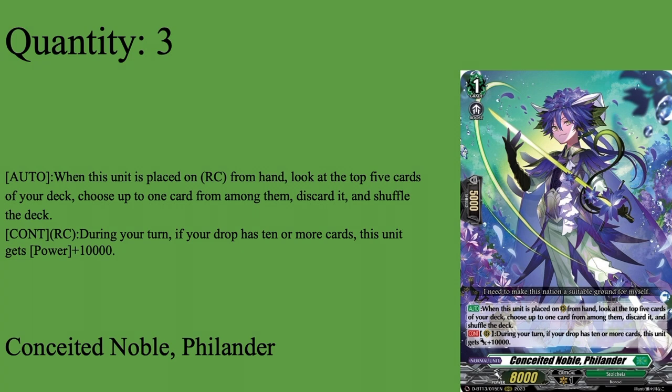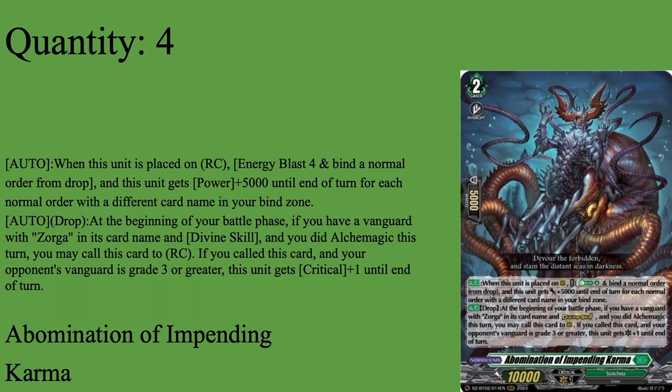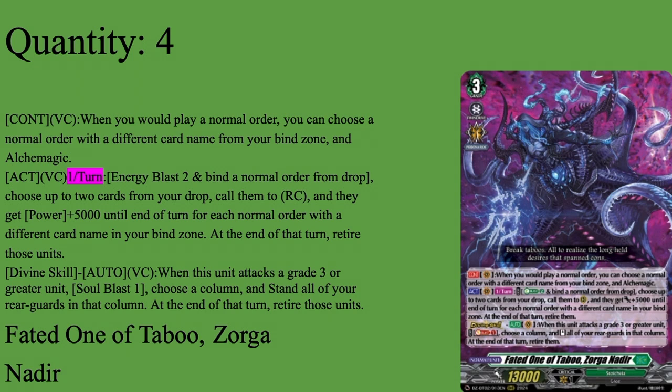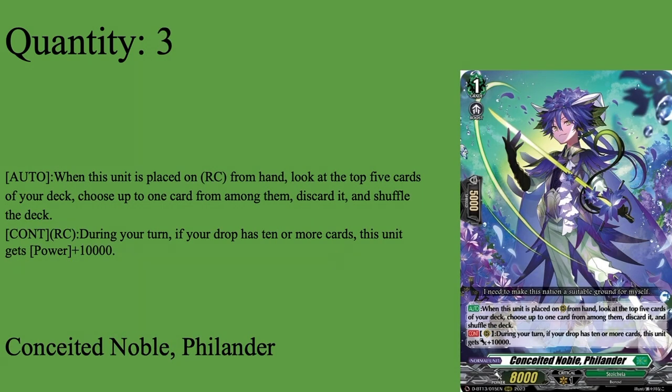Then we have three copies of Cosita Noble Philander - I swear there might be four of them. Grade 1 Boost, 5k Shield, 8k Base. Auto: once placed from your hand, look at the top five cards of your deck, put one card among them into the drop zone, shuffle the deck. It fills up the drop zone - it can be a normal order, it can preferably be Roaming Prison Dragon. And then you can change your rearguard during your turn if your drop zone has more cards, plus extra power. On your first grade 3 turn you can abuse this - make two of these in the same column for 36k, or combine them with Zorga for a 46k column going into a grade 2. Three of Philander - either way it's a very solid grade 1. It fills up the drop zone, it gets numbers if you play it right. I even love the fact that he has the fencer motif from Musk's Secure, so he gets three of, if not four for us.